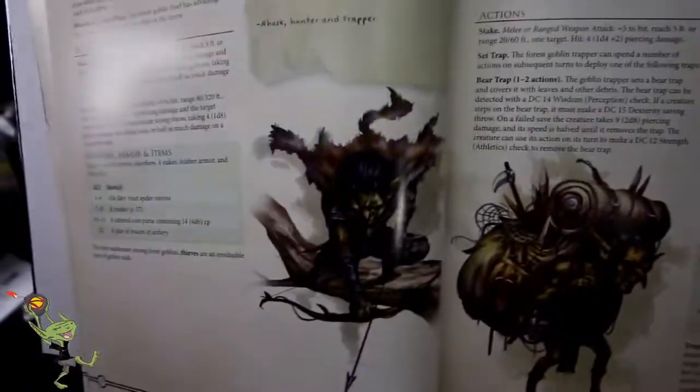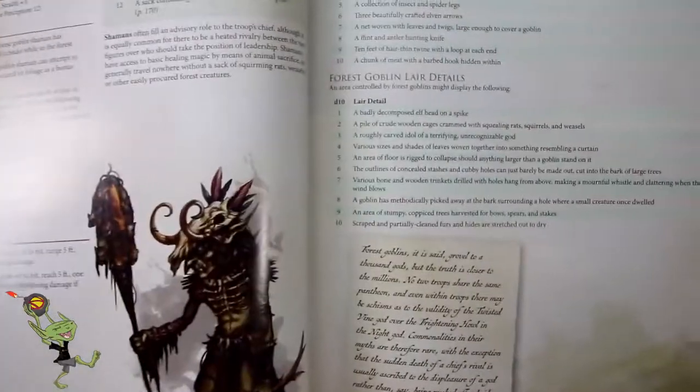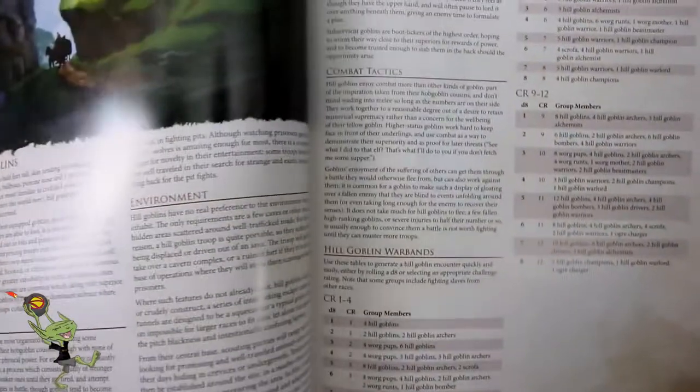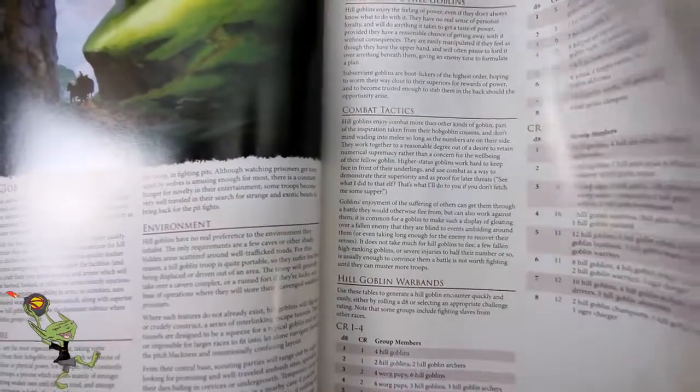And that's going to help you flesh out your game world in a way you might not have thought of. You could say this tribe of goblins is more forest, while these goblins are rock goblins or hill goblins. So you can have those differences, those changes.